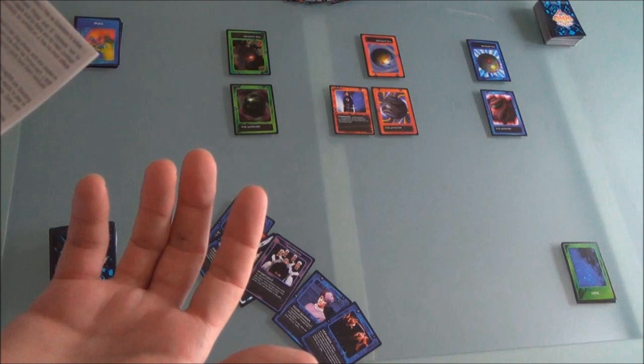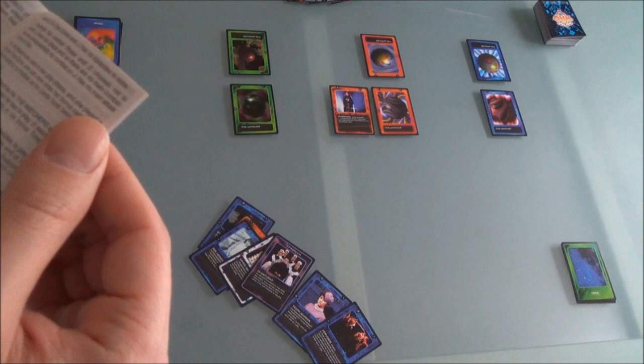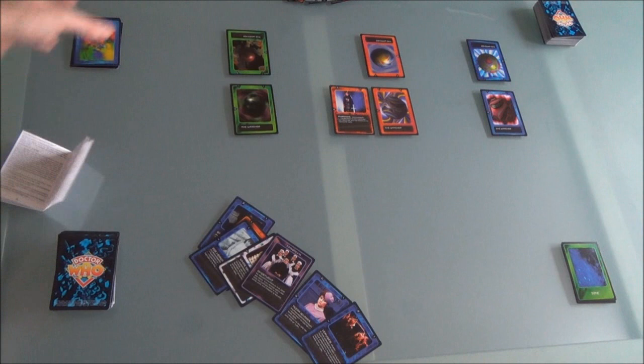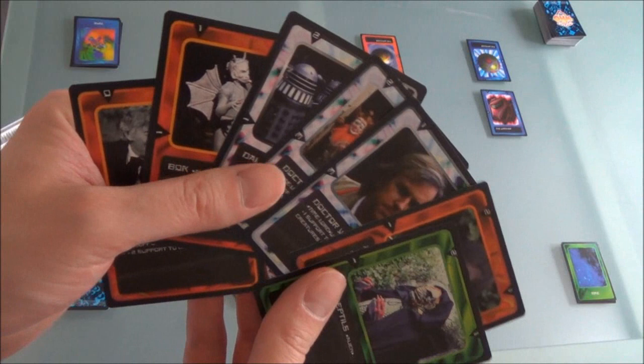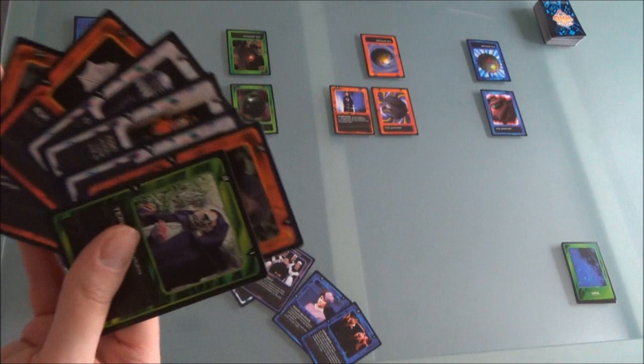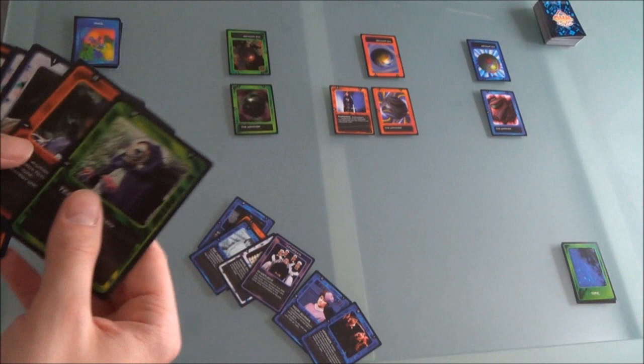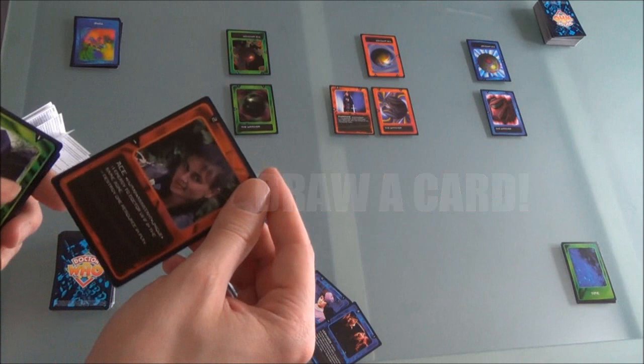So that's one turn. I'll play the opponent's turn now. The bonus time zone is future at the moment. I'm not going to choose future because I don't have any future creatures, although I could play the timeless white-bordered ones in any zone. I'm going to choose the present just to get the game going. I'm going to play Ace — so it's turning into a Battlefield scenario with Ace and Morgaine in the present.